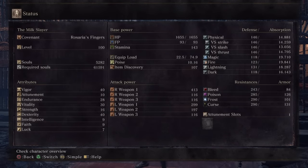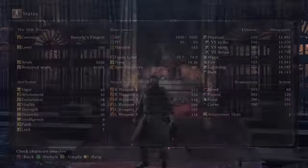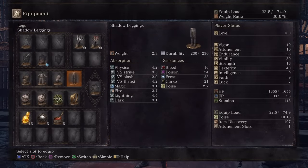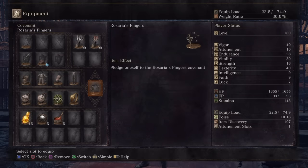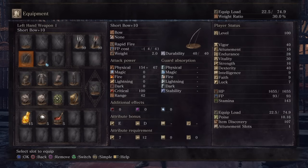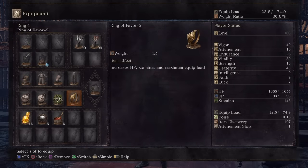It is a dex build with very high vigor, vitality, dex, and moderately high endurance. A big reason why I always love dex weapons is not just the speed but the fact that they're low weight and they don't use much stamina, which lets you cut a lot of corners in your builds versus using a strength weapon. With a pure dex build you have a lot of room to maneuver, and I was able to get the light roll again with very high vitality to get those nice flat damage bonuses.